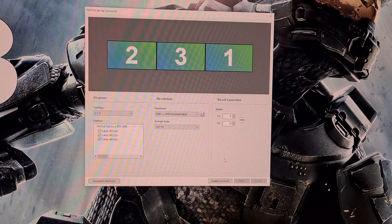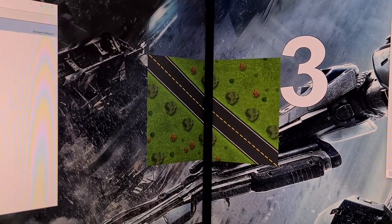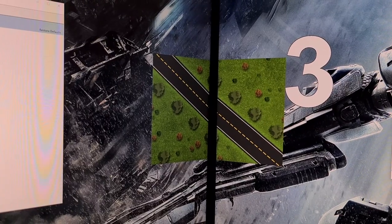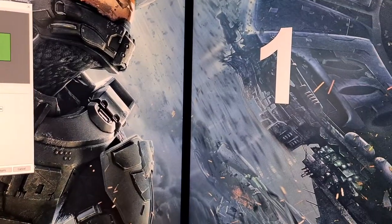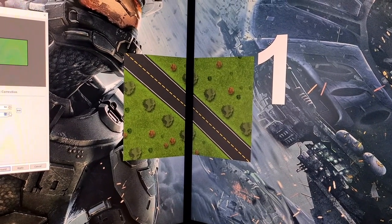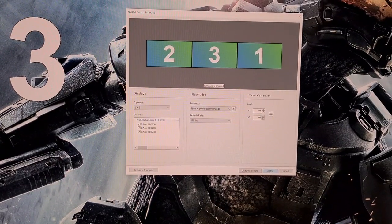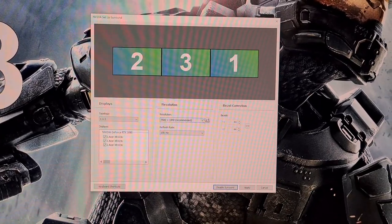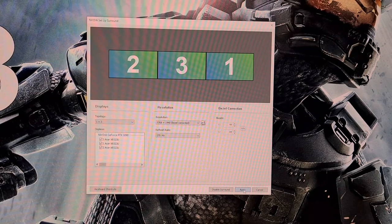Now we need to correct the alignment for the bezels, which is done with these two figures. This is done visually from where you will sit, so increase the numbers until it looks correct — for me this number sits at 44. Once set, click 'Apply' again; the screen will go black as this sets. Then go to the resolution menu, select 'Bezel Corrected Resolution', make a note of it, click 'Apply' again, and Surround with bezel-corrected resolution will be enabled.